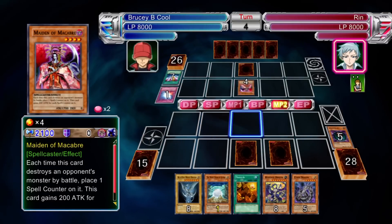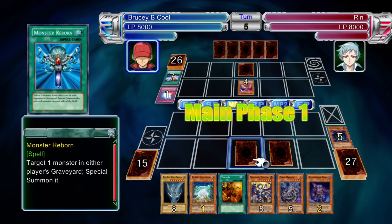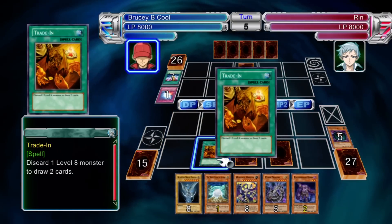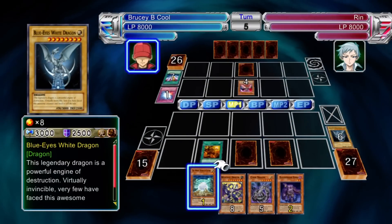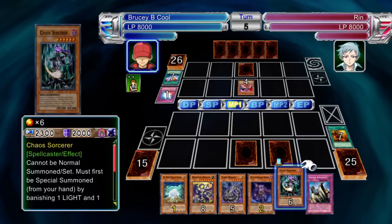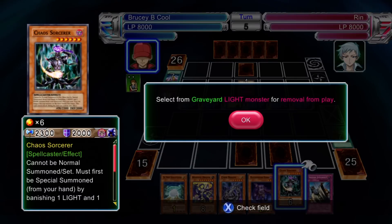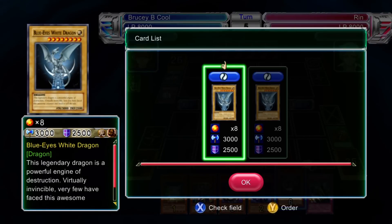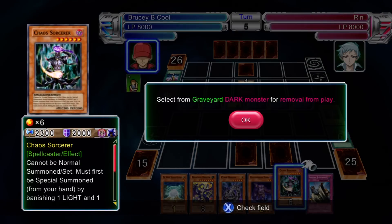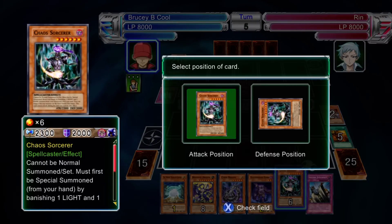So why not bring in those Bottomless Trap Holes, Torrential Tributes, anything else that can chain to it? Don't worry about your back row, because although she's got a few cards to destroy your monsters, she doesn't have that much to get rid of your back row. She's only got Giant Trunade, Heavy Storm, and Mystical Space Typhoon — plus Breaker. So that's four cards out of 41 to destroy your back row. Run that support — it will help you.